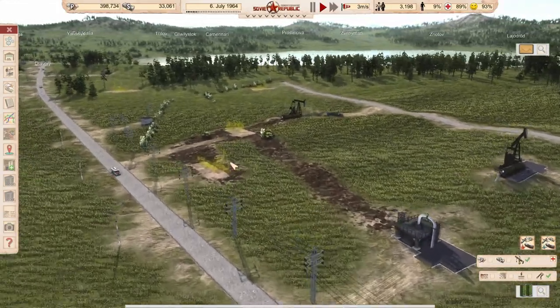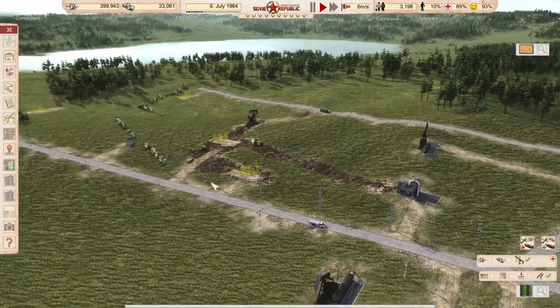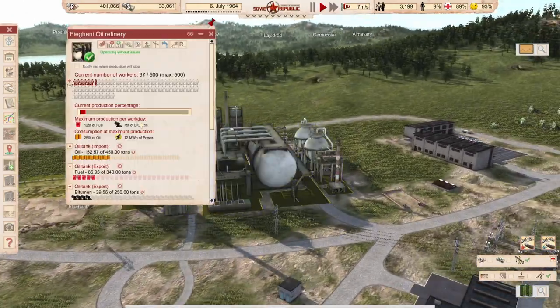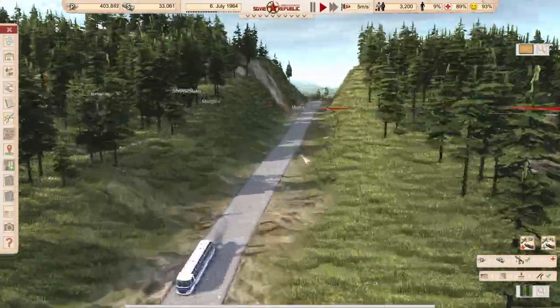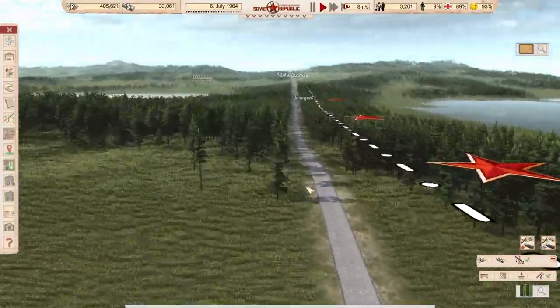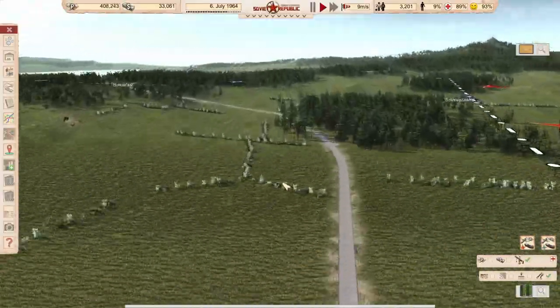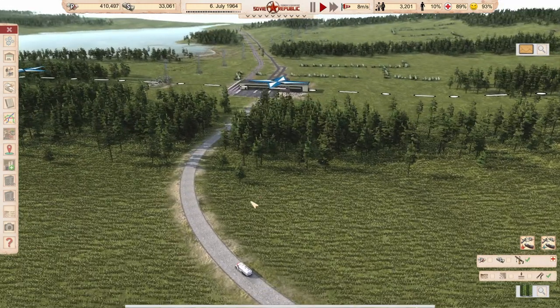I've extended the oil field a little bit and I want to have eight to ten pumps online. This will be enough — my goal is to have a production of 10% of the max production of the refinery. We'll see if we can make it work. The last leg of this whole journey is the long road to Canada, which goes here and here. At the moment we export fuel and bitumen to Canada.